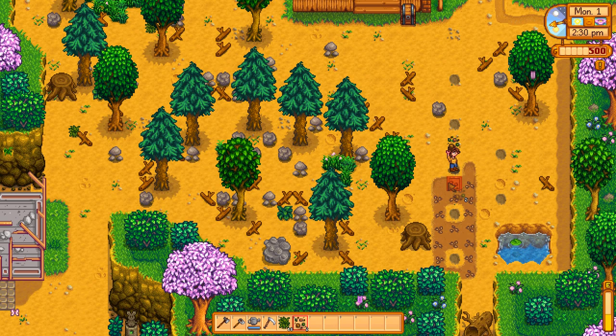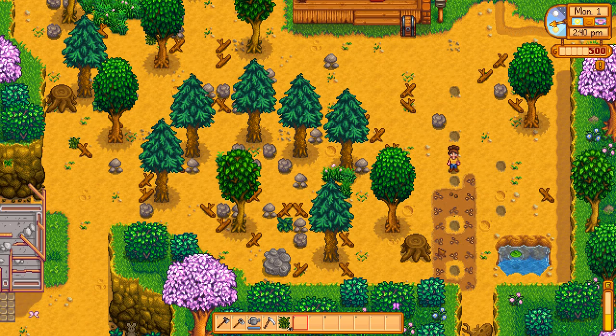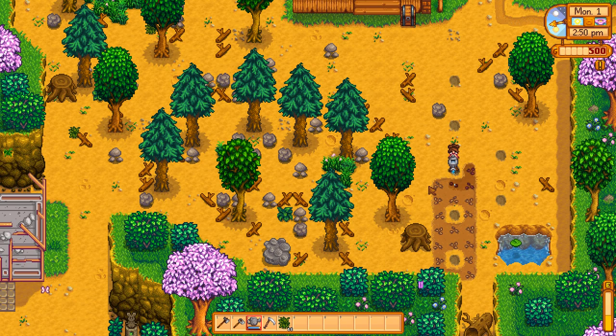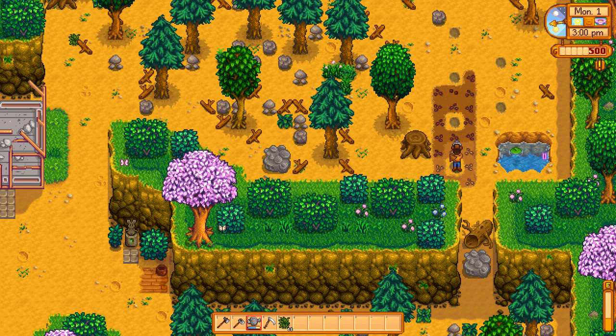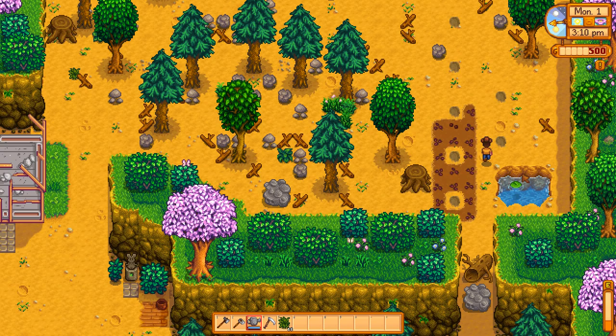We have two more here — another parsnip and a parsnip. Okay, so that was a waste of time. Can we water these real quick? We want to get that done and out of the way so I know how much energy we have to spend on cutting wood. It's all a fine balance. This is a relaxed, have fun game — we just plot it out like a four-star general.